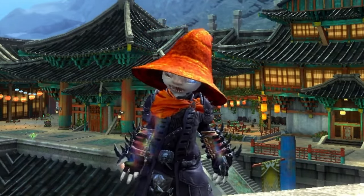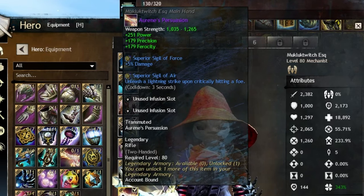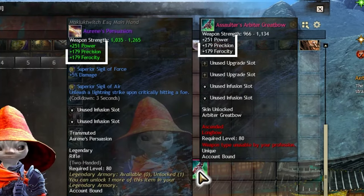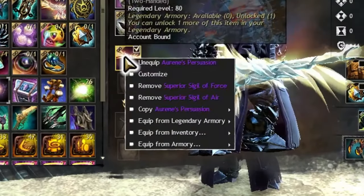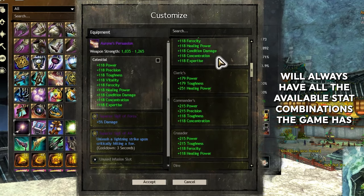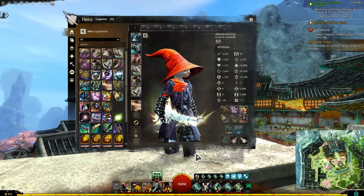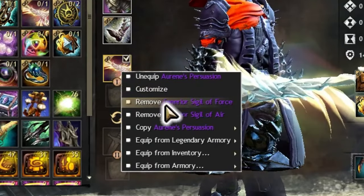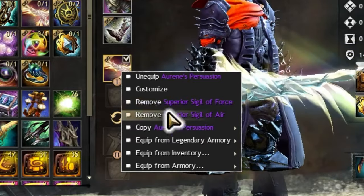First off, why would you want Legendary gear? Legendary gear has the same stats as Ascended gear. This means if you have a piece of Ascended gear with Power, Precision, and Ferocity on it, and a Legendary gear with those same three stats, the numbers on the two will be the same. However, the Legendary gear can swap to other stats at any time you are out of combat, meaning you can use that weapon with every gear set you own and it can always have the desired stats. Additionally, when you replace a Sigil or Infusion on a Legendary item, the old one pops off instead of getting deleted, which can save a lot of cash if you swap builds often.